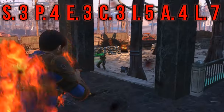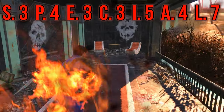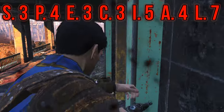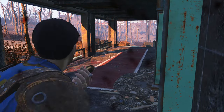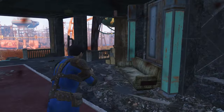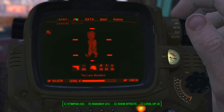The Lone Wanderer has Strength 3, Perception 4, Endurance 3, Charisma 3, Intelligence 5, Agility 4, and Luck 7. We don't need particularly high strength for this character, but a Strength of 3 is very handy as it gives you immediate access to the Armourer perk.